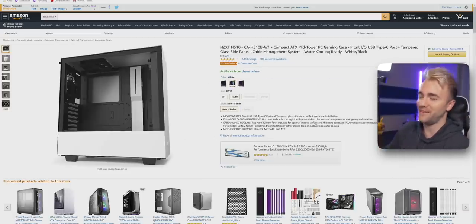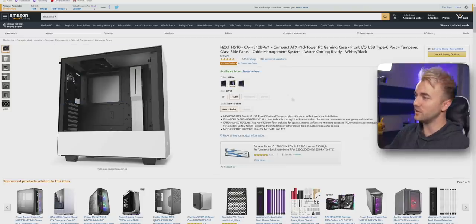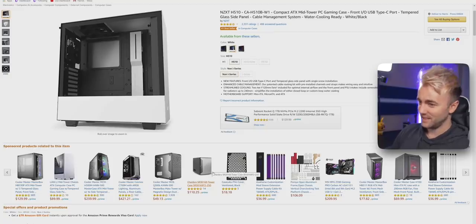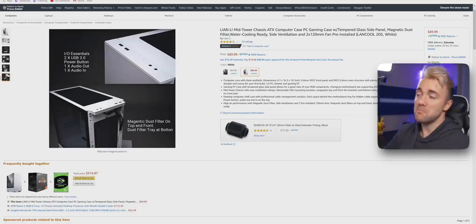For the case, I'm a big fan of NZXT's sleek white cases — they're popular because they're functional, spacious, beautiful, and simple. But the one I had is now $200, up from $80 last week. So we're switching to a Lian Li case instead — also beautiful, reminds me of the NZXT but without the crazy price tag. That's $90.